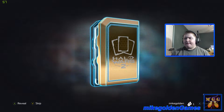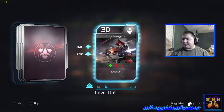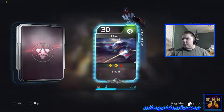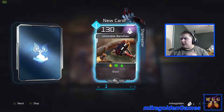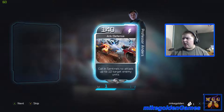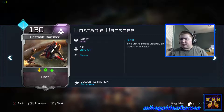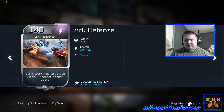I think I have one more Blitz pack. Hellbringers — not too special. Elite Rangers, pretty good. Ghost. You can actually get some really high-level units right off the bat at the start of the game — that's interesting. Unstable Banshee — sounds interesting but maybe kind of weak. Arc Defense: call in Sentinels to attack up to 12 target enemy units. The Unstable Banshee is rare — this unit explodes violently on death, damaging enemy troops in its radius.